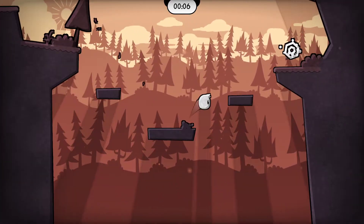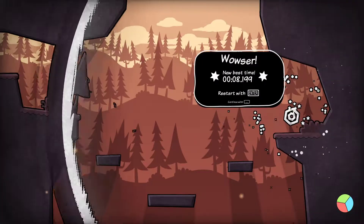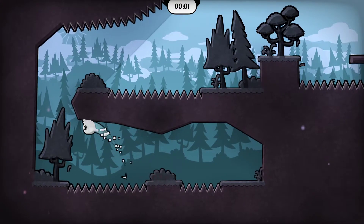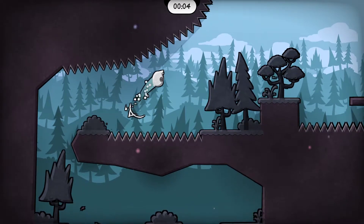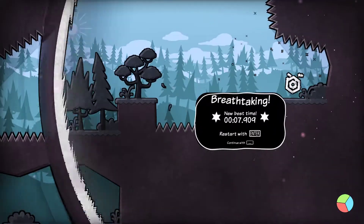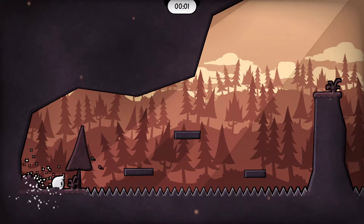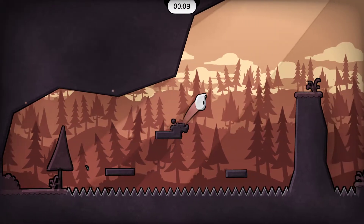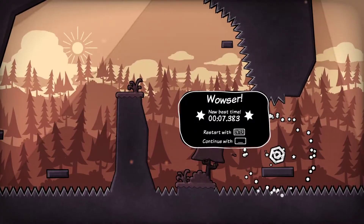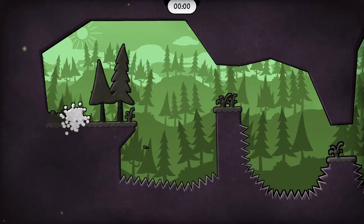We're just gonna go through these early levels here. We don't have the color switching power yet, so it's a little basic — it's just showing you, hey, it's a precision platformer. There's spikes. You might hit them. You might die. No big deal, just try again. I'm getting new best times here — I've already played some of these levels just to try them out. I don't know why that block is up there, it's very confusing. It's just a random thing you can step on next to a bunch of spikes.